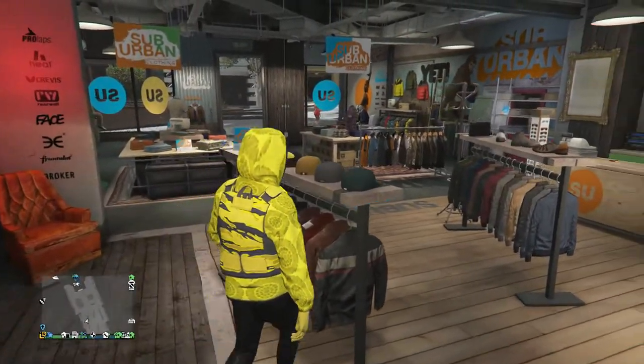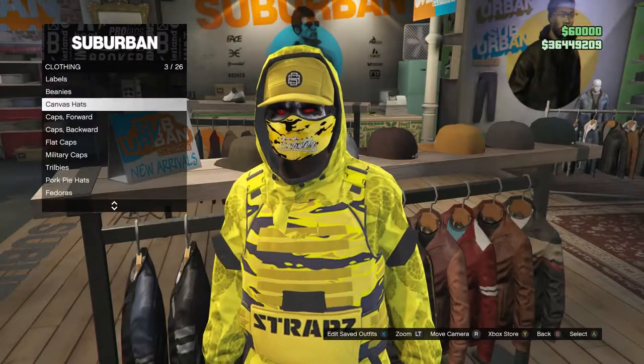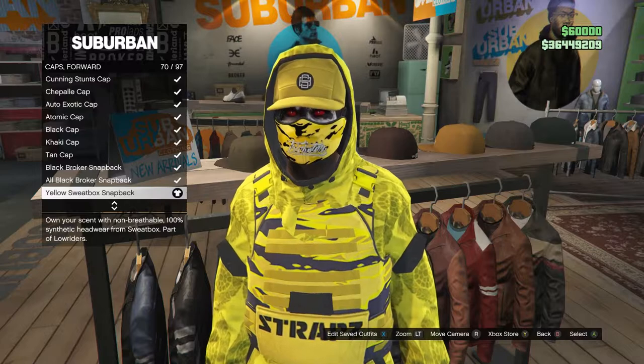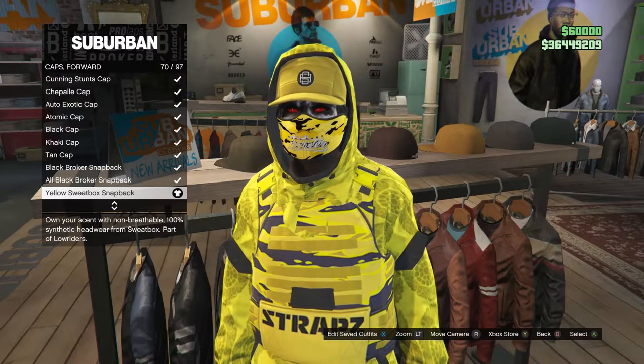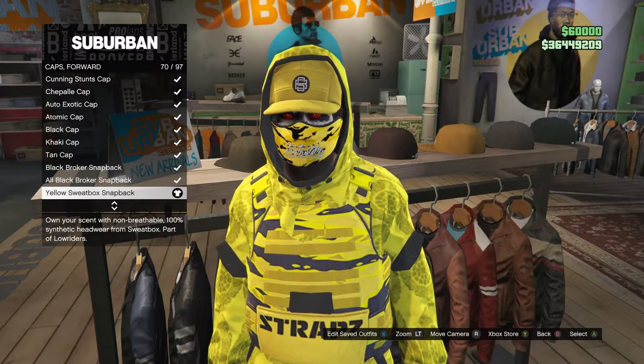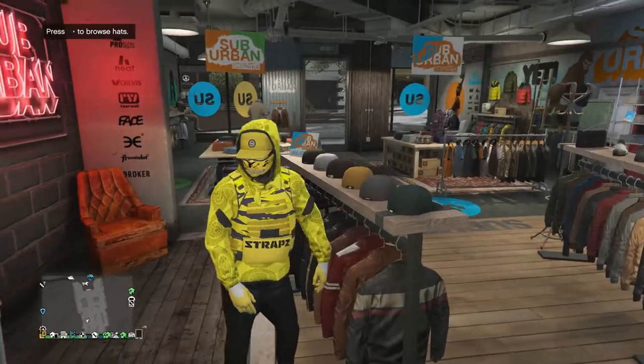Head over to your hats, scroll down to caps forward, which is on slot 4, and equip the yellow sweat box snapback, which is on slot 70. After you equip the yellow sweat box snapback, back out of the hats.